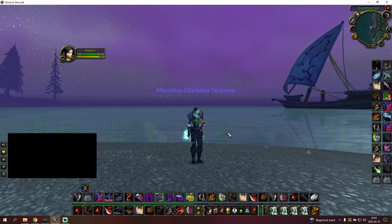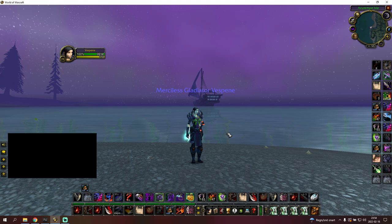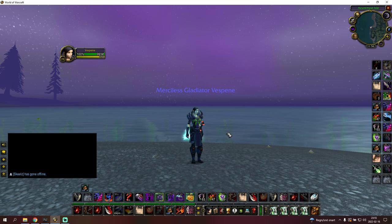Step one: introduction. Double rogue is an S-tier comp. It does really well into meta comps. However, it has some weaknesses. Paladins sort of hard counter double rogue — whether it's ret shaman, warrior paladin, or something like that — because of bubble, sac, and bop; they're very tanky. But in general you do really well into all meta comps: rogue druid, rogue priest, mage priest, lock druid, all these kinds of comps, and any WPS in general as well.